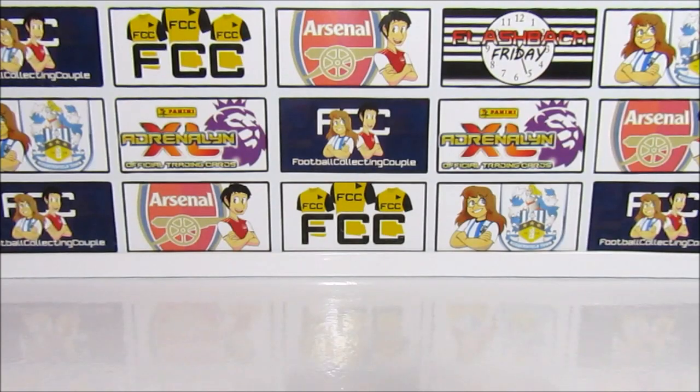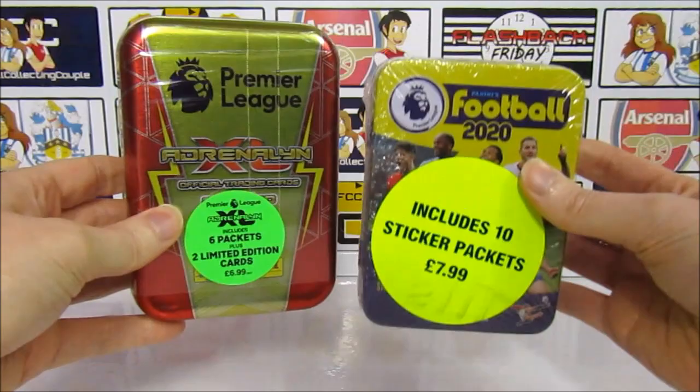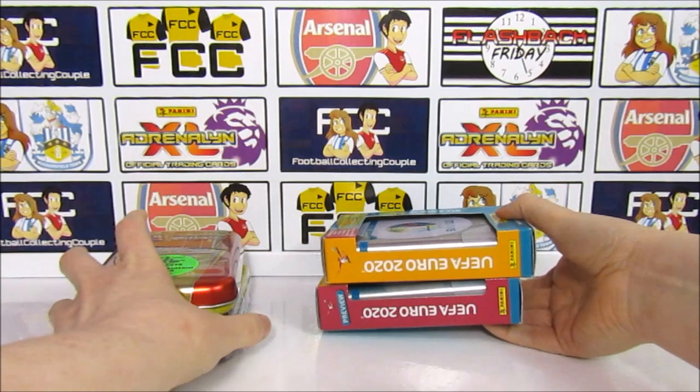Hello, we are Football Couple, and today we're going to be opening every Panini Mini Tin that was released for the 19-20 season. We have a Premier League Adrenaline XL Tin, a Premier League Football 2020 Tin, a Euro 2020 Adrenaline XL Tin, and the Euro 2020 Preview Tin with stickers inside. That is all the tins released throughout the season. We did previously do this with all the Panini Multi Packs.